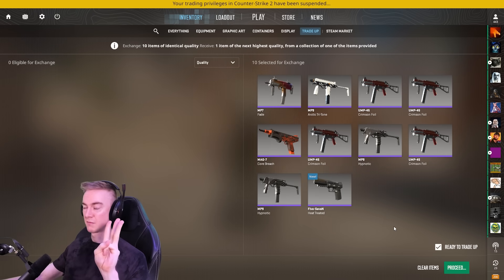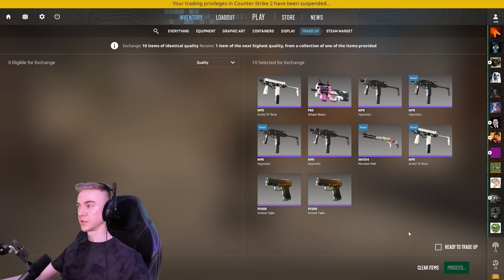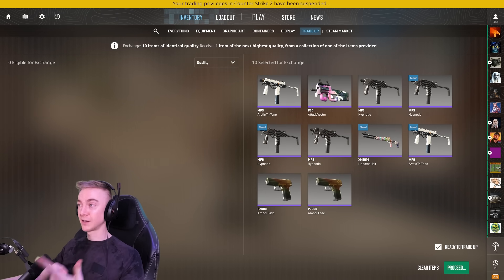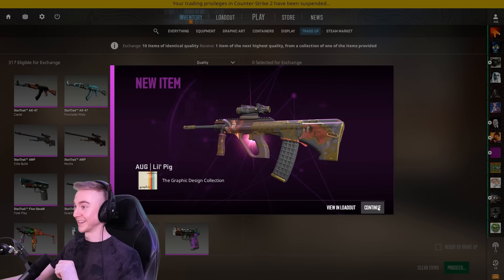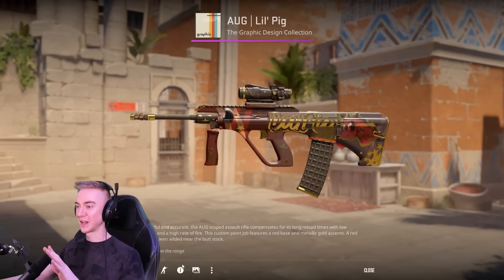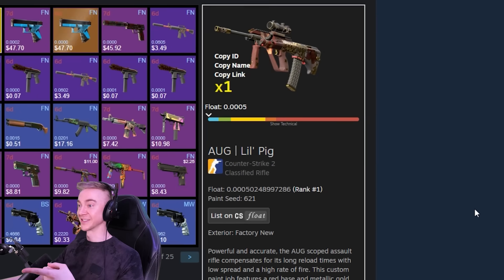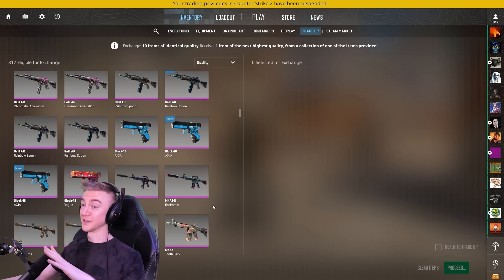Penultimate restricted trade-up - let's see that sport and field collection. Three, two, one - another Glock. Final restricted contract - I would love to hit that overpass 2024 collection, we have way too many sport and fields right now. Graphic collection! It's not going to be amazing float because the items weren't the best. Three zeros and a five is still usable, and that is actually the world's number one Little Pig that we just created. A bunch of number ones created already in this video!